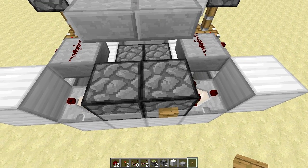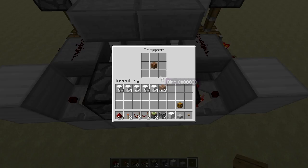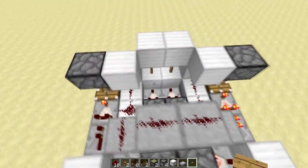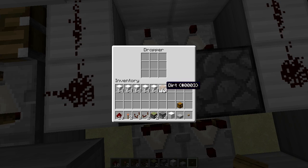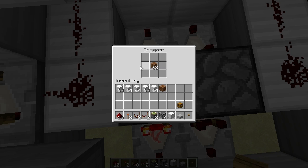Now last but not least you have to set up your system. Into one of those droppers you have to put one item, and then into the other one diagonal from the first one you are going to put the amount of items you want to have. So for example if you want exactly 64 pulses, you want to put in 62 items because 64 minus 2 is 62. If you would fill up the complete system you would have exactly 578 pulses, because 9 times 64 is 576, plus 2 is 578.